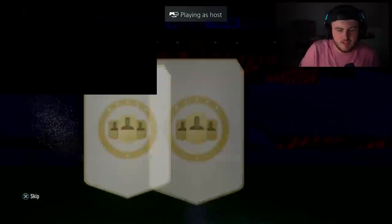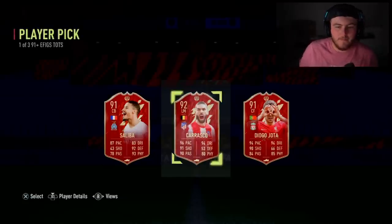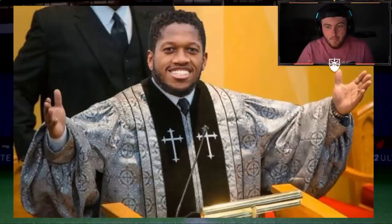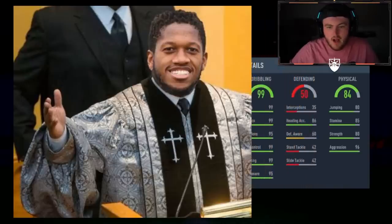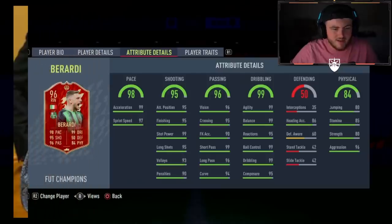We've got another set of Rank 5 rewards. These haven't been amazing so far. Depending on the teams, I think all three have somewhat use — probably take Diogo Jota here if it were me. He wants a stat reveal for the second one. We'll go to the third one first — it's going to be 84 physical. 99 dribbling, 96 passing, 95 shooting, 98 pace — is this Berardi? Probably Berardi. He's a decent player, but he's Berardi — I was hoping he'd be like Messi or something.